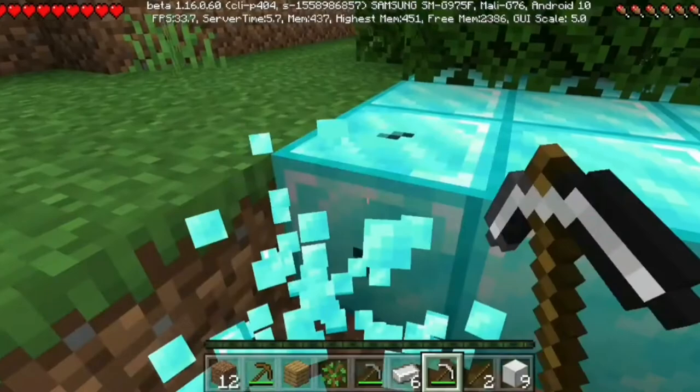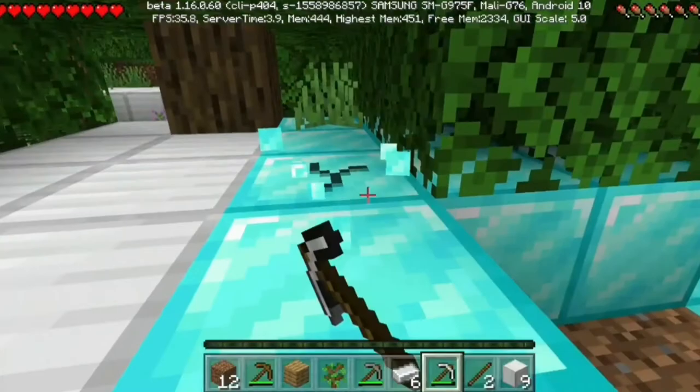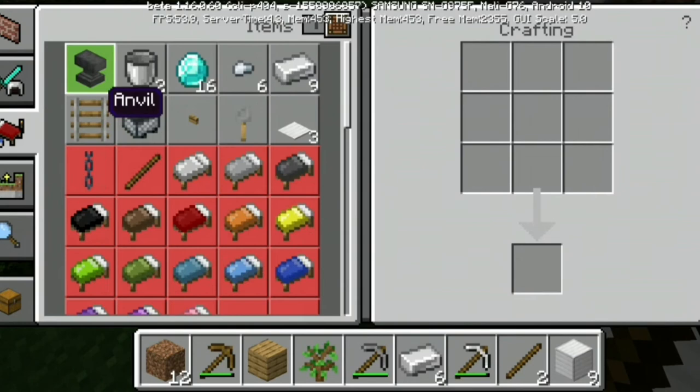If you really wanted to, you could cover the whole map and spend 30 minutes gathering these blocks to end up with two double chests full of diamond blocks — or diamond ingots, whatever you want to call them. Now we've got diamonds. Going back over here, I can turn them into ingots. As you can see we've got two stacks and 16 in our inventory.